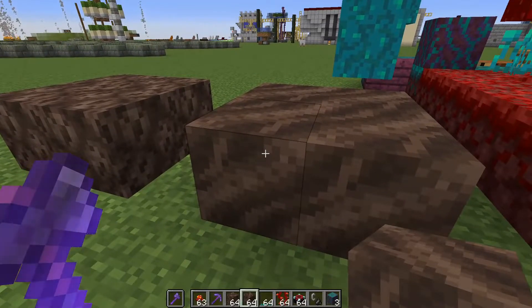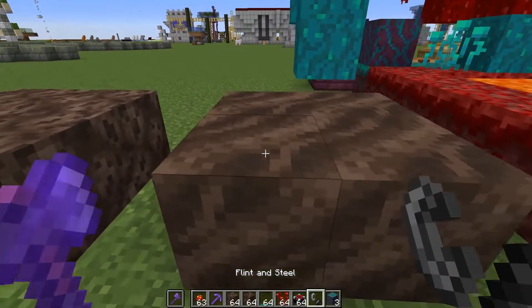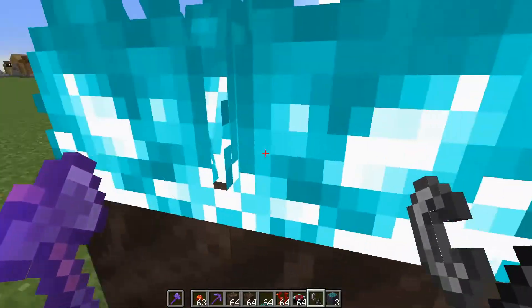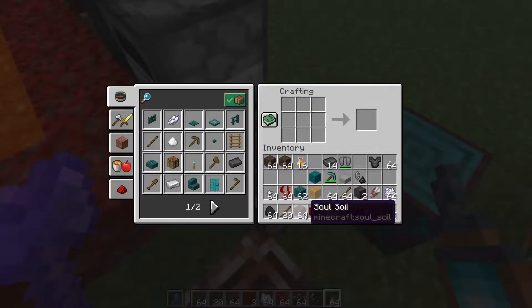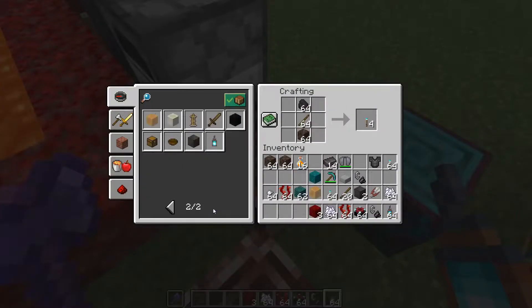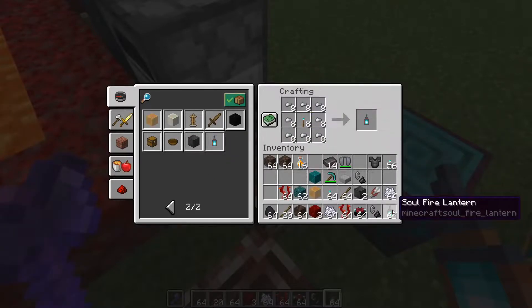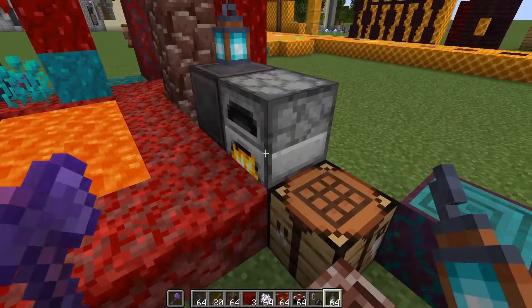Another thing they added is soul soil, which looks so much like soul sand it almost confused me. But if you light it on fire, look at that blue flame — that is so cool. There are some other things you can do with the blue flame too. Once you have soul soil, you can make soul fire torches by adding them to the normal torch recipe, and then you can make soul fire lanterns using the normal lantern recipe — and you get blue lanterns. So cool.